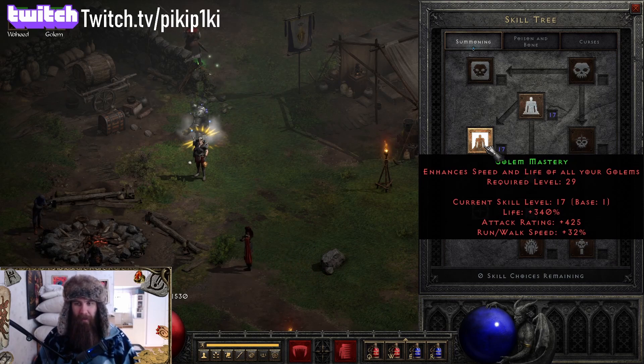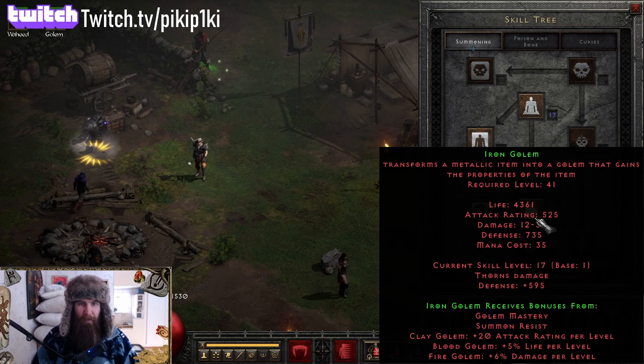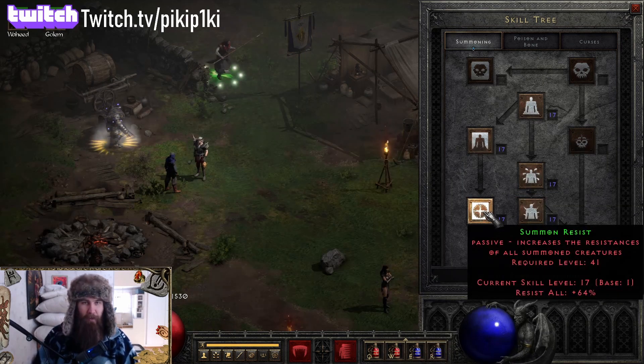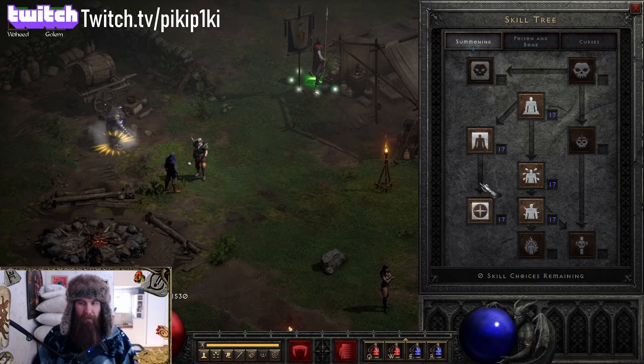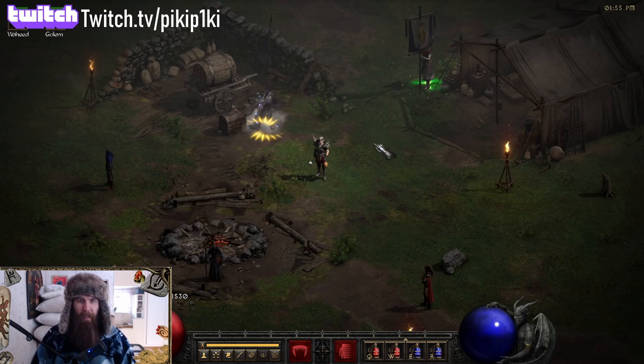That's about the skills. Take care of the Iron Golem — it might die a couple of times if you don't pay attention. I would say take Summon Resist before even taking the Iron Golem, just to keep it alive. Now let's check out the items.